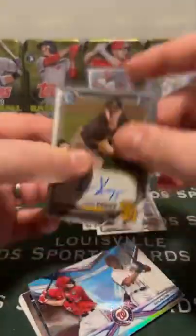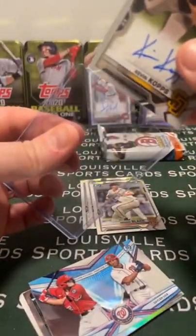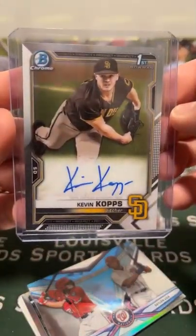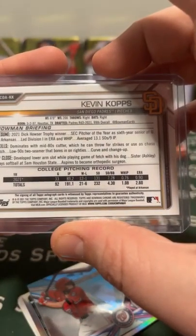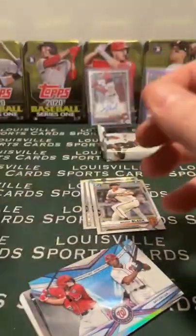Kevin Copps, base auto, Padres - going to Blake. Blake's second auto of the break. Blake, this is your dude, right? Razorback - third round pick from the University of Arkansas. There you go, Blake.